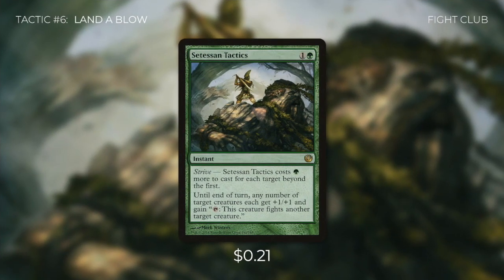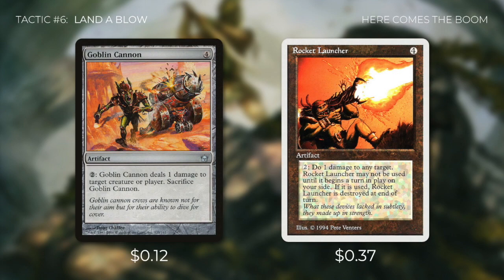Tactic number six: Land a Blow. First up there's Cauldron Tactics, which gives creatures +1/+1 and the ability to fight another target creature, with a strive cost of green for each additional target. The plan is to turn our opponents' lands into creatures with Kamal, cast this to have our creatures fight those lands. We're also running Goblin Cannon and Rocket Launcher — both let us pay two to deal one damage to any target, then sacrifice them. With either in play alongside our commander, we can pay three mana total to destroy any land. With our mana production, we can easily destroy at least one or two players' lands entirely.